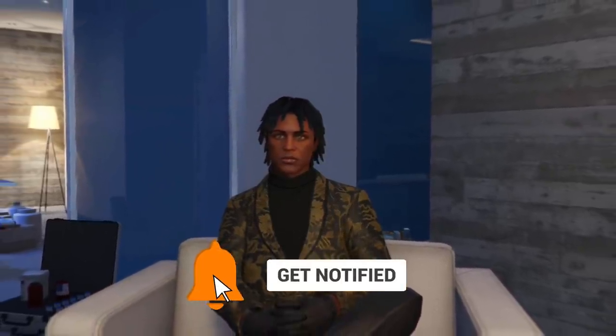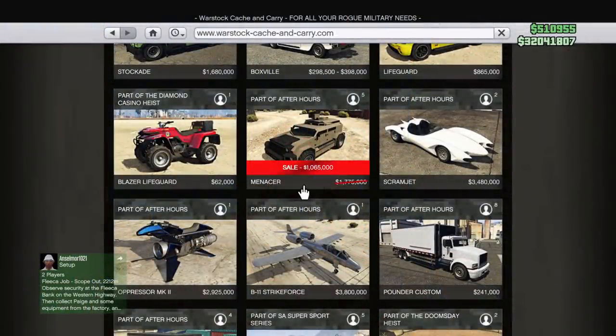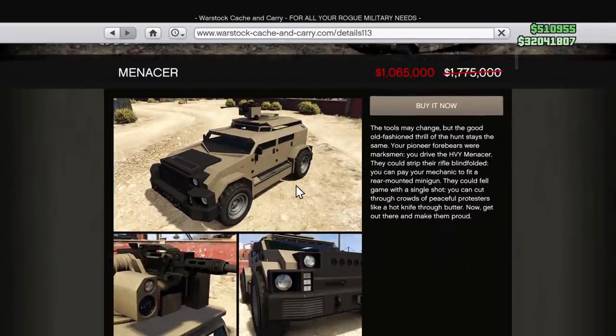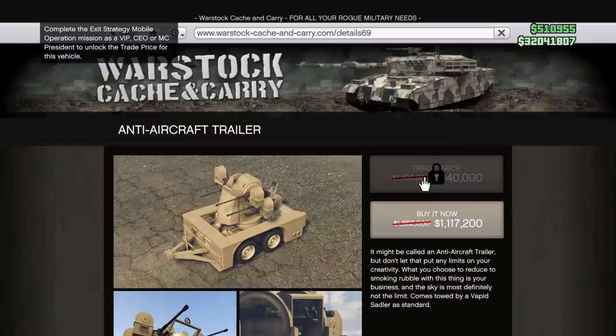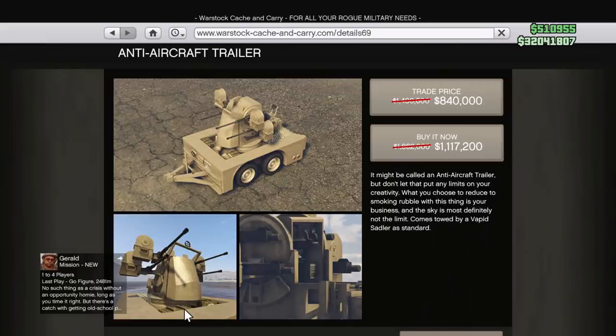Let's get into the sales of the week. Over at Warstock Cash and Carry, we have the Heavy Minister for 40% off — kind of similar to the Night Shark or Insurgent, a crossbreed. We also have the Anti-Aircraft Trailer, which is a favorite for Motor Wars players. It's not super useful but looks cool and can attach to multiple vehicles, so if you have an Insurgent and want a third person on a turret, that's a nice add-on for 40% off.